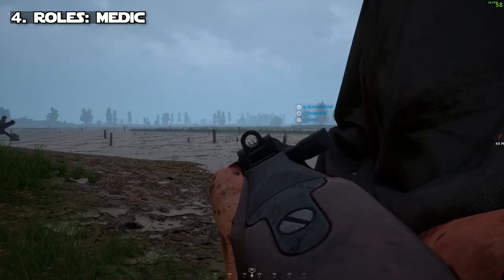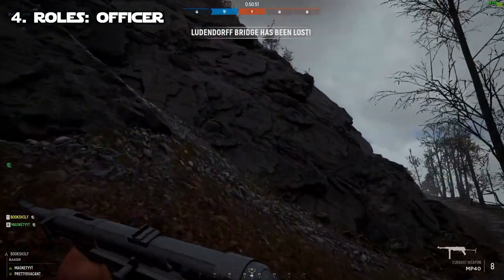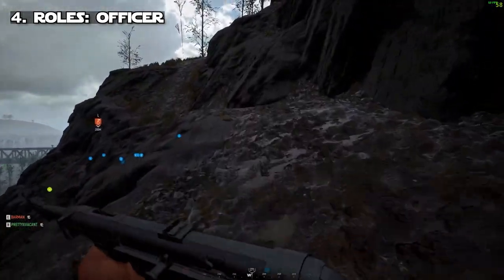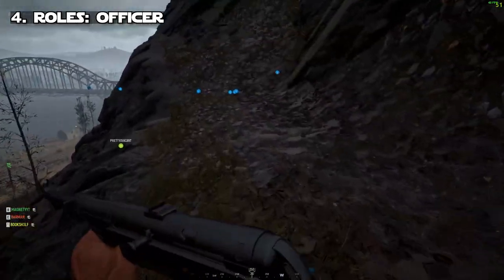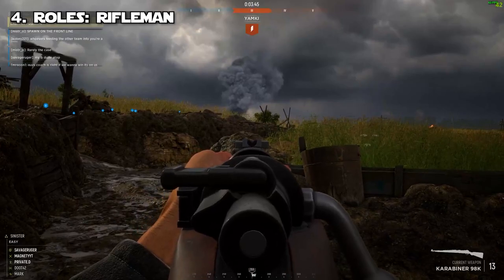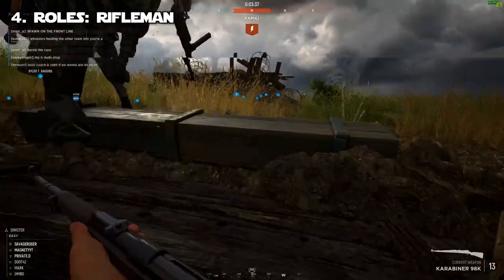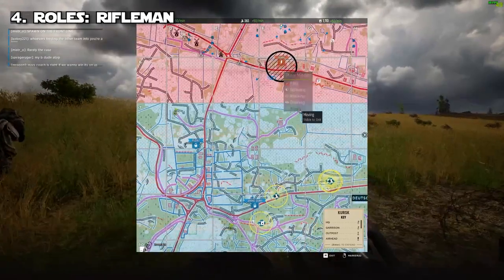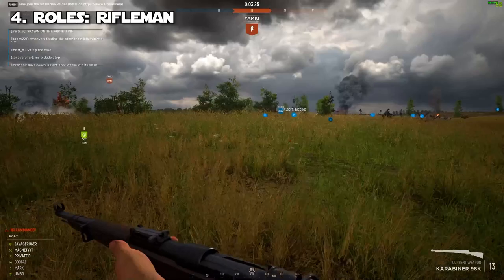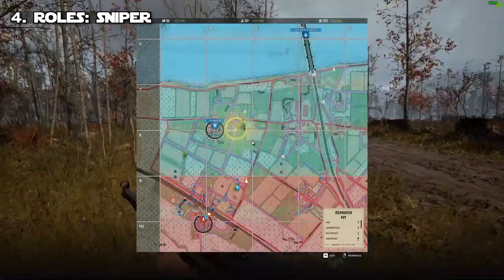Your main role as medic is reviving people — specifically squadmates in safe areas, not people in hot zones, because that wastes your life. Revive them and heal them immediately since you have a lot of med packs and they don't. Officer is more advanced — assault weapon, secondary, two smokes, two frags, and you can place outposts. Your job is managing communication between the commander's requests and your squad. Rifleman is the basic starting role — you have an ammo pack and a rifle, support your squad, get headshots, and drop ammo for machine gunners, automatic riflemen, and assault classes.